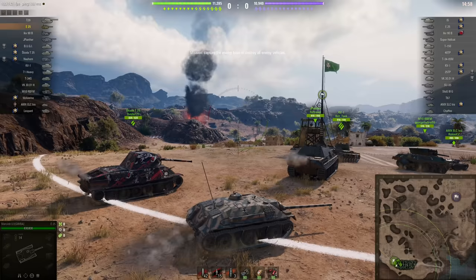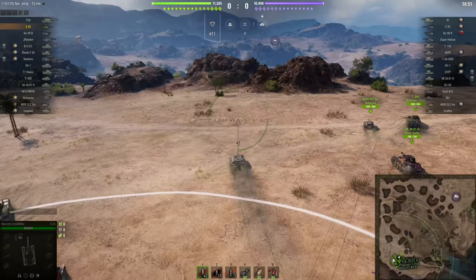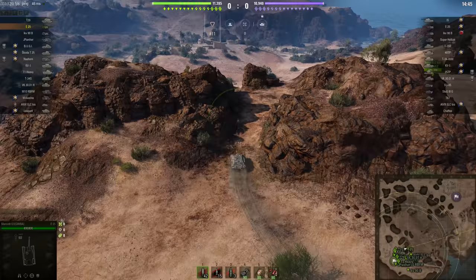So why is it so hard to kill? Well, it has an amazing stealth rating, even when it's on the move. Because it's so small and low profile, it's next to impossible to spot this thing, as Marcin is going to demonstrate several times throughout the course of this tier 7 standard battle on the Al-Haluf map.